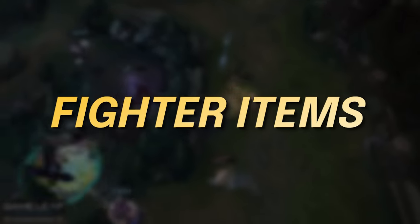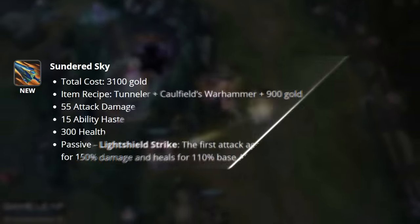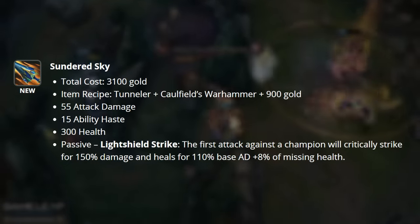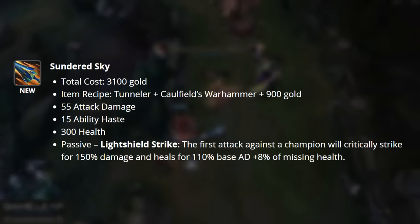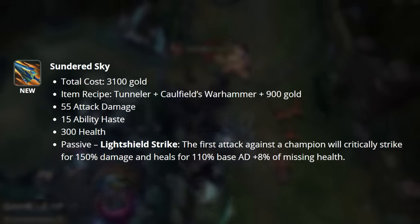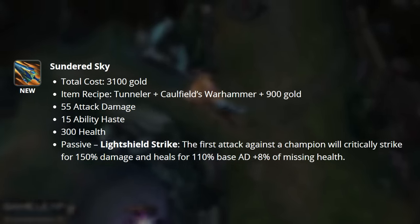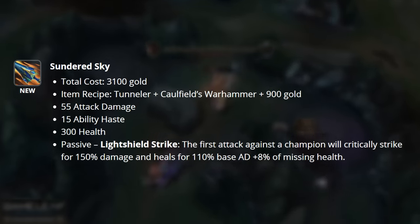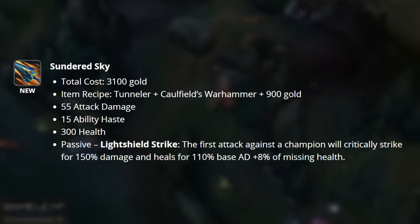Sundered Sky is a brand new item introduced into the game with an interesting passive and stat line. It gives you 55 damage, 15 ability haste, and 300 HP. What makes this item so interesting is the passive, Light Shield Strike. The first attack against a champion will critically strike for 150% damage and then heals you for 110% of your base AD plus 8% of your missing health.